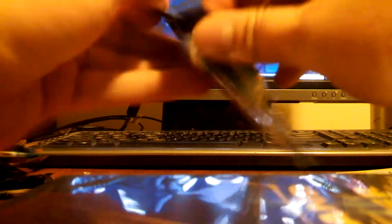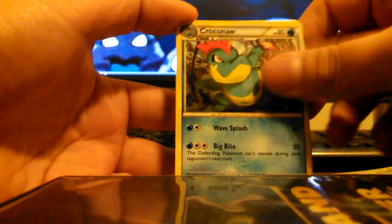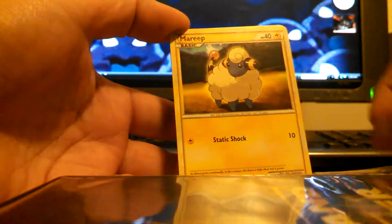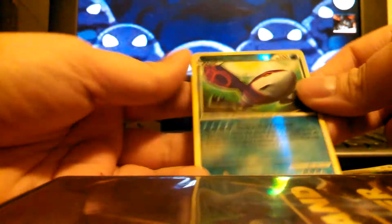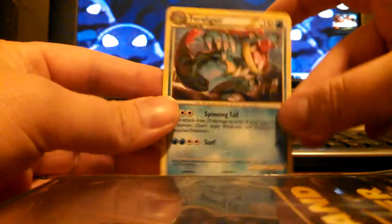All right, another Groudon pack. We got a Magby, Sage's Training, Croconaw, Pineco, Clefairy, Magikarp, Koffing, Mareep, Kyogre Reverse — it's pretty cool. I believe they have a hollow form of this card. And that awesome-looking ferocious fur alligator — love that card.